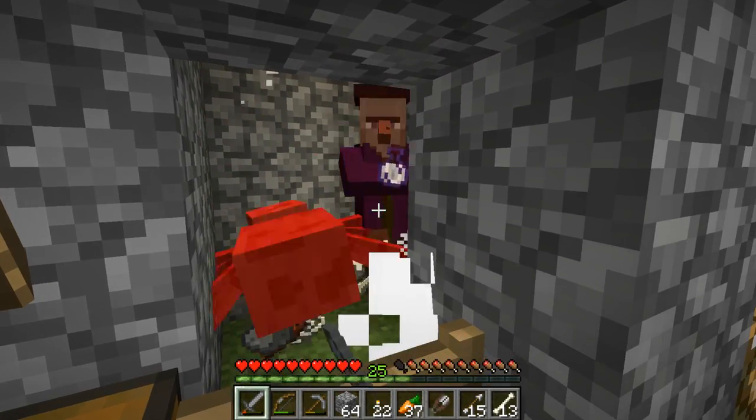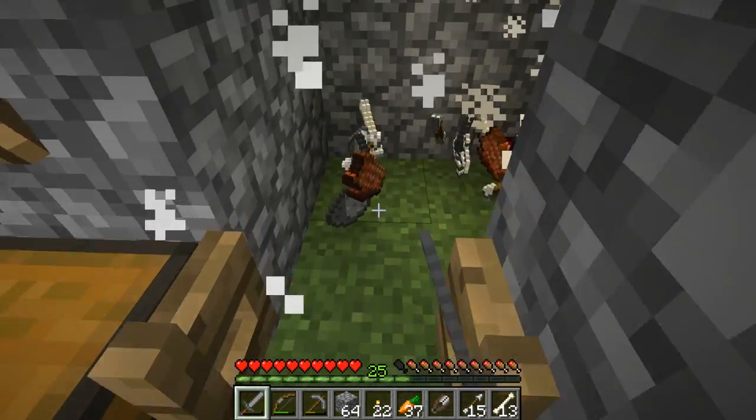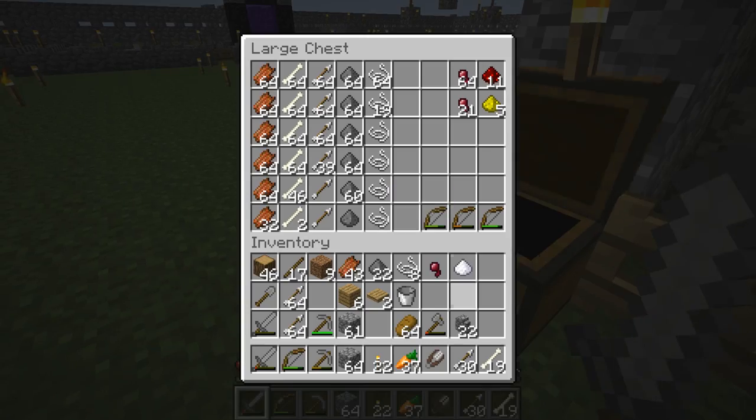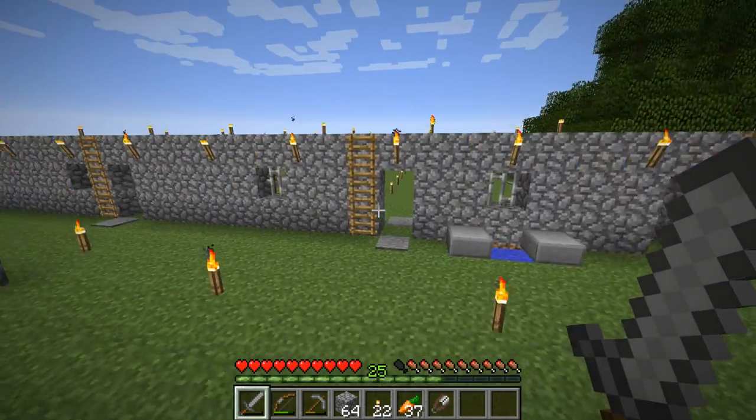Unfortunately we didn't get any chainmail armor. From the witch we did get sugar, which is pretty nice. We're kind of running out of inventory space but I'll handle that later.